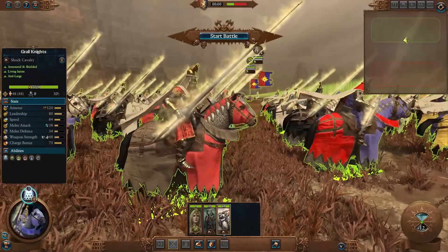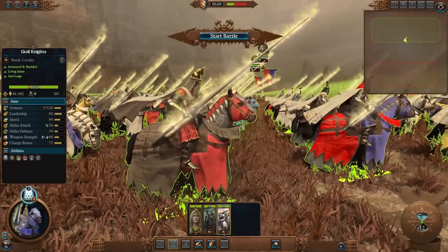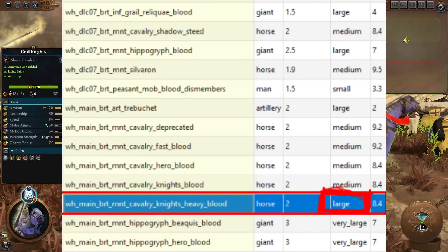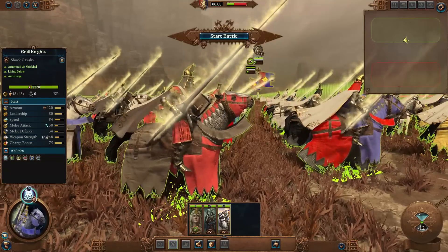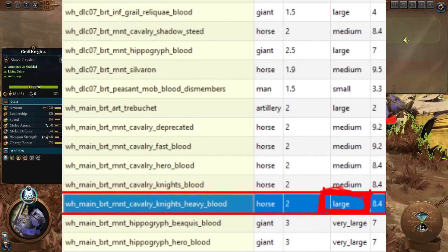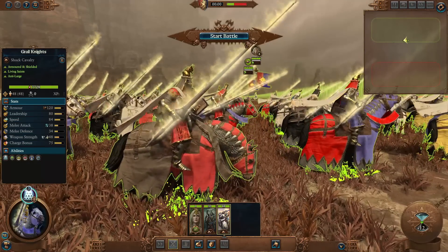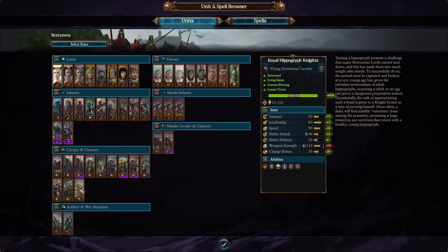Your eyes are deceiving you right now — this looks like a cavalry unit through and through. But in actual fact, the game files, as you can see in the screenshots, are determining that they are chariot sized. There are different tiers in which a large entity can be: medium, large, and very large. For example, stonehorns would be very large, chariots are large, and cavalry is usually medium sized.